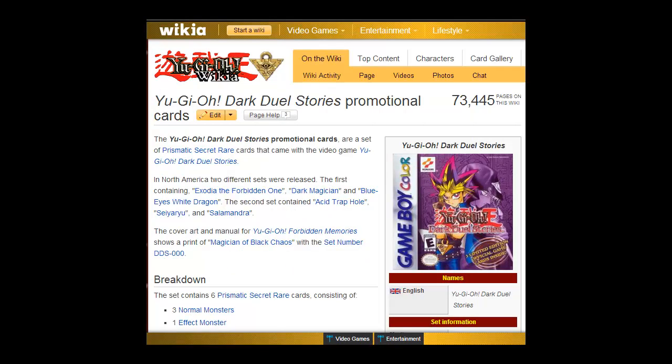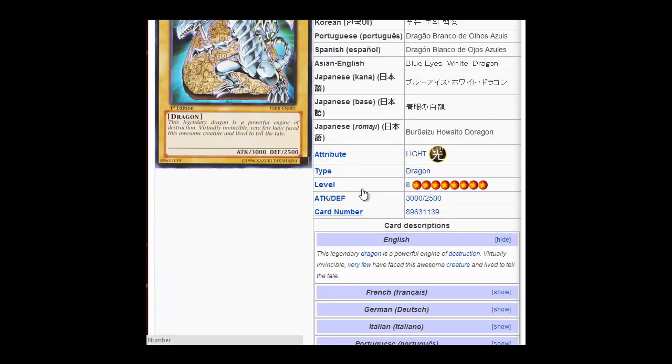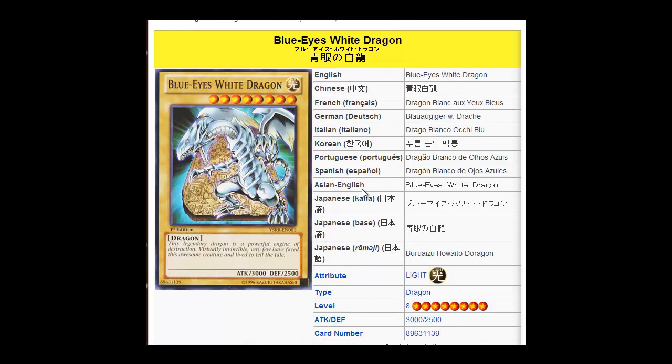Next I'm going to be talking about Dark Duel Stories — not exactly the game, we can get into that another time — but inside Dark Duel Stories came Blue-Eyes White Dragon. That Blue-Eyes White Dragon out of Dark Duel Stories is extremely expensive, averaging around $150. Out of all the cards we've gone through, Blue-Eyes and Dark Magician are probably the most playable ones, with Blue-Eyes being the most playable. But it's still $150 for a card that's been reprinted over five times — that is insane. This Dark Duel Stories Blue-Eyes is definitely for the collectors, being one of the first Blue-Eyes printed inside the first game made for the series, and it has some nice artwork.